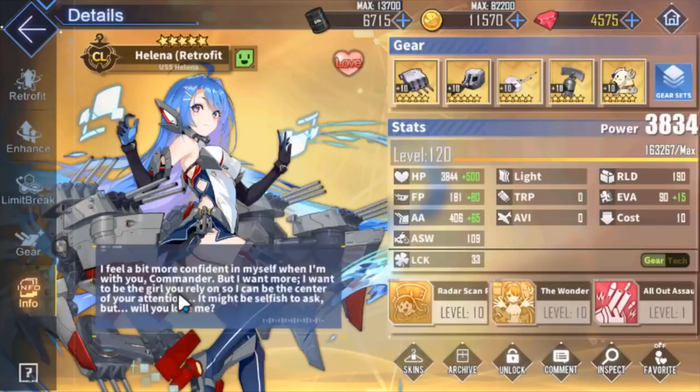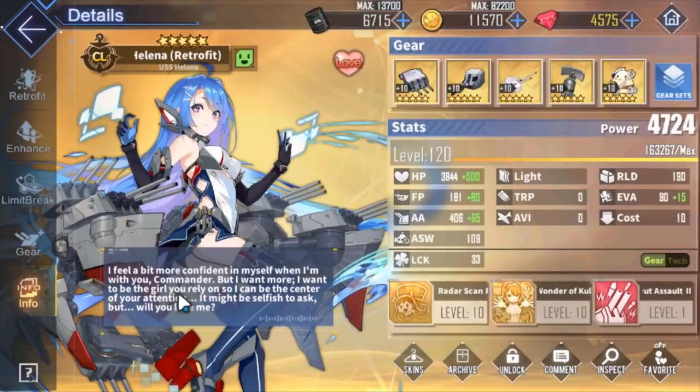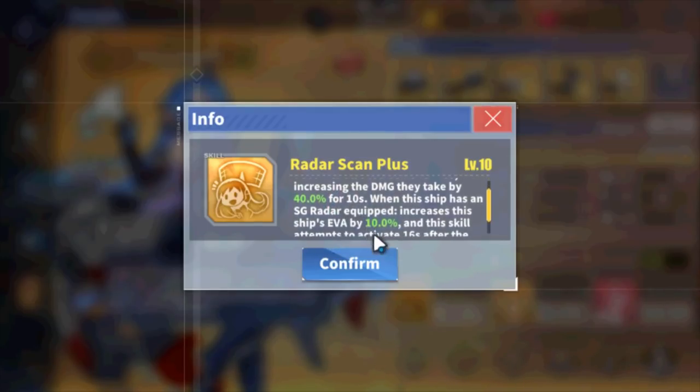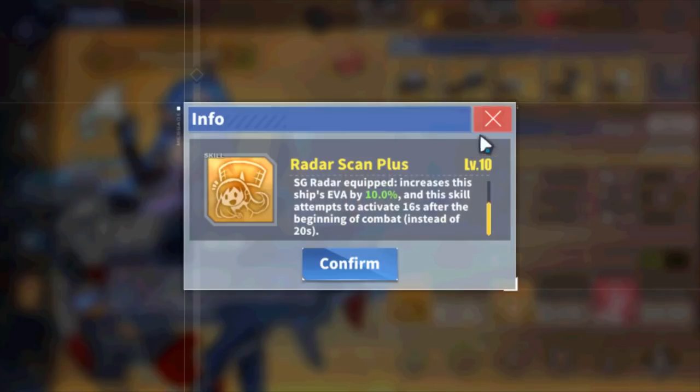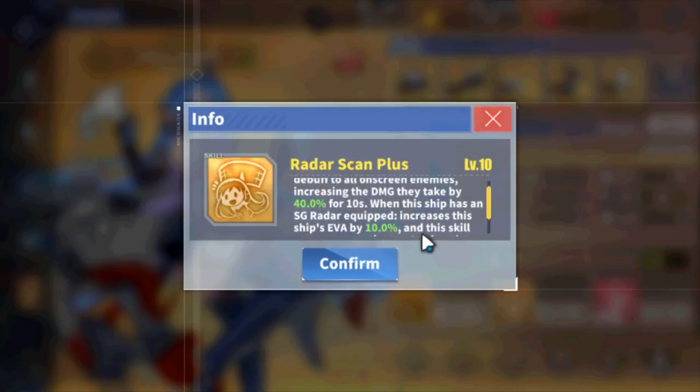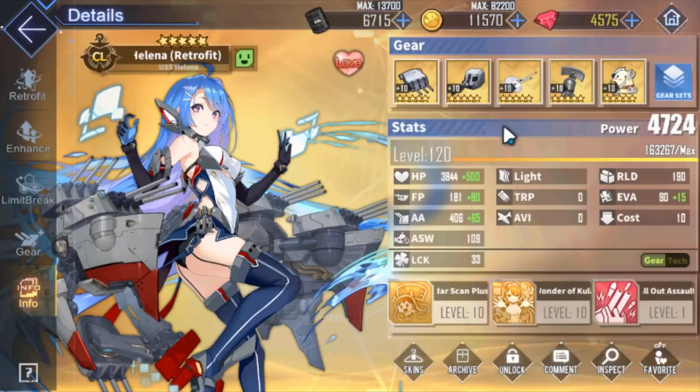First one — Helena. I'm pretty sure everyone uses Helena; she's one of the most commonly used buffers in the game. Radar Scan: 60% chance to apply a debuff to the enemy where they take 40% more damage for 10 seconds. That is really, really good and by far the best damage amplifier in the game. Easily the best ship for amplifying your damage for whatever content you're doing.